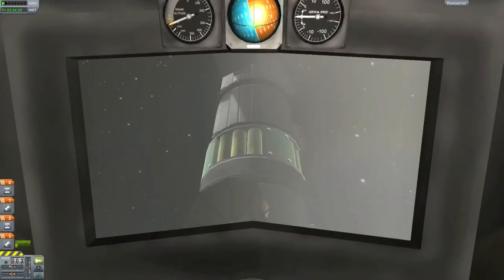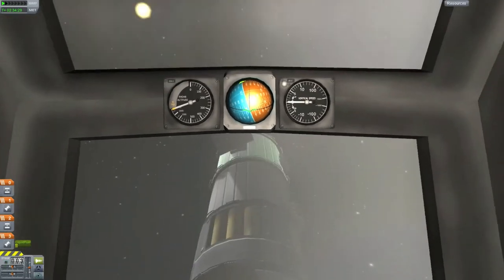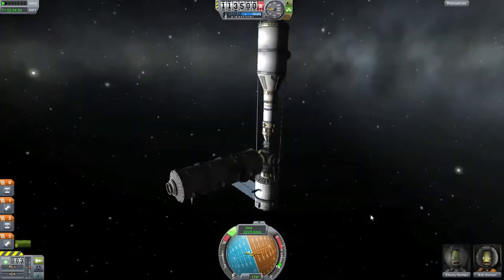There we go — you can see the space station out there. One thing I forgot to do is put any lights on my space station, so that kind of stinks.